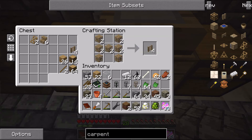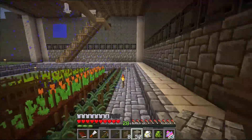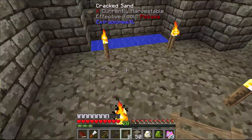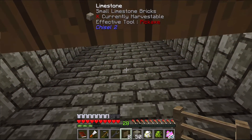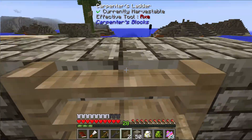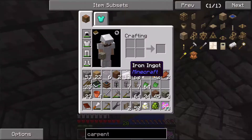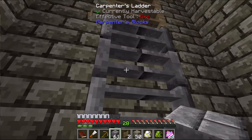Creating eight ladders — hopefully that's enough. I want to put a ladder inside the silo area, so I can climb all the way up to the top of the silo. If I need to do any work in here there'll be some sort of maintenance shaft to access. Carpenter's blocks can support any block's texture, so I can make the ladder look silvery using cobblestone.